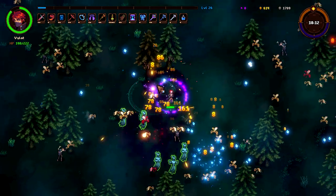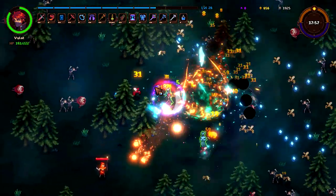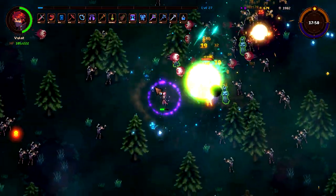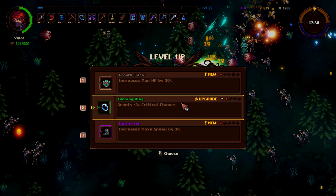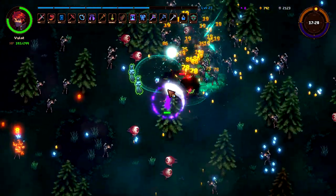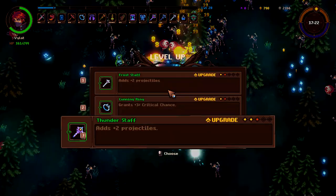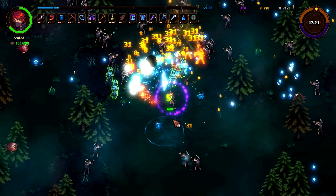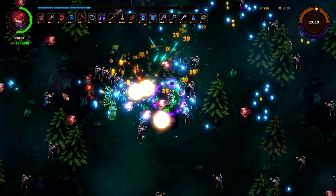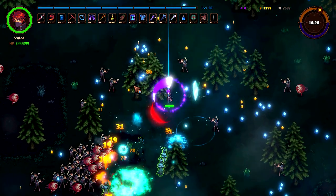Add three projectiles to our Glacial Staff. We're farming extremely aggressively right now, which is good because we need the levels. Oh, he's on the map now. We'll get Growth Shield to increase our max health a little bit. Thunder Staff — add two projectiles. Increase gathering range by five percent, sure. Go where all of our XP was.